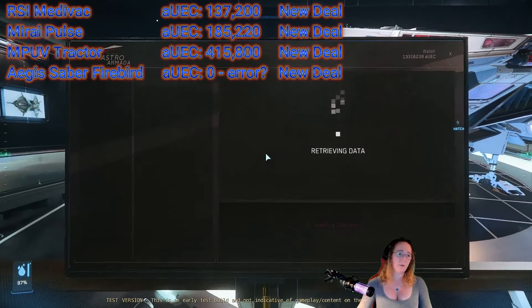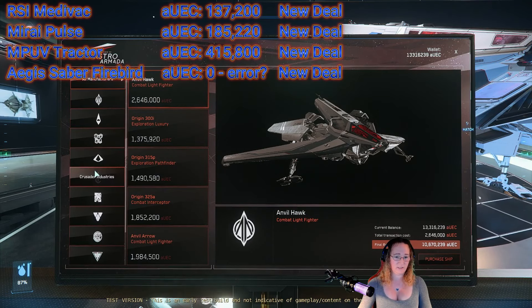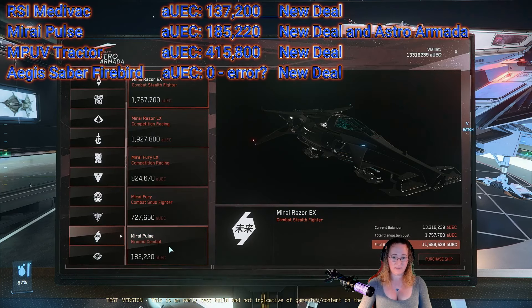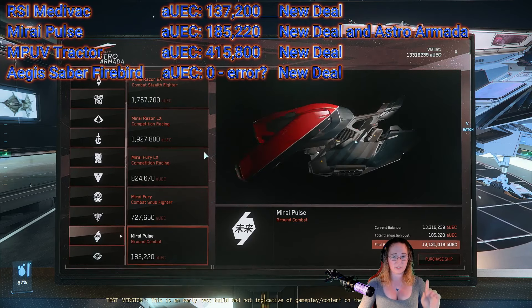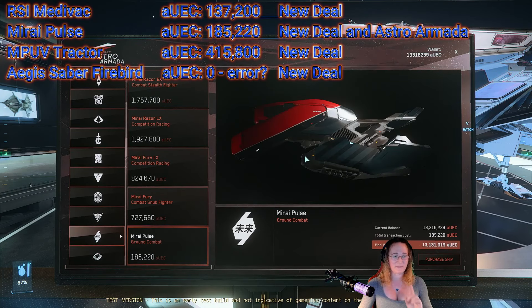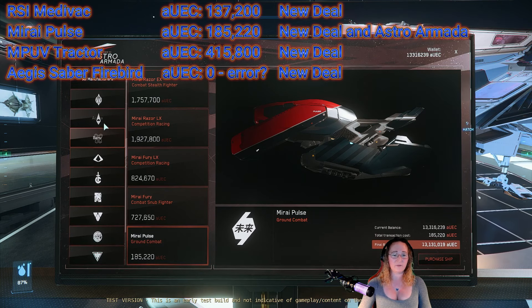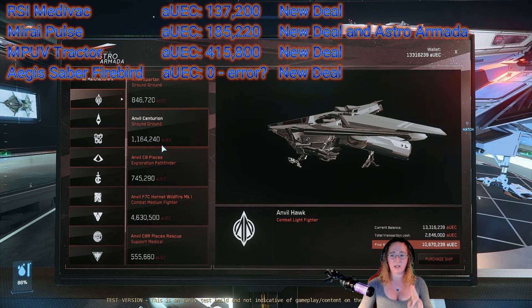We are looking for RSI, Mirai, MPUV, and Aegis here at Astro Armada. We've got the Mirai Pulse here — just the ground combat version again. I do not see the racing variant here, and I'm pretty sure it's not going to be at Crusader either. This one is also 185,220 — same price as Lorville. The other manufacturers are not over here; if you come to Astro Armada you can only get the Pulse combat version.